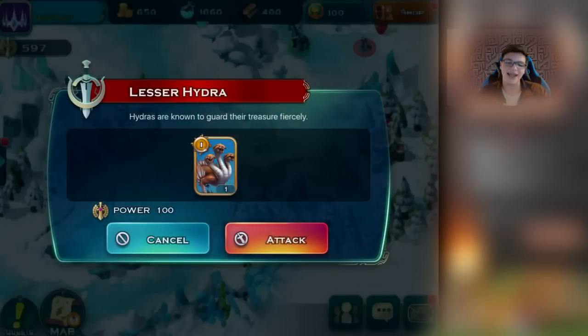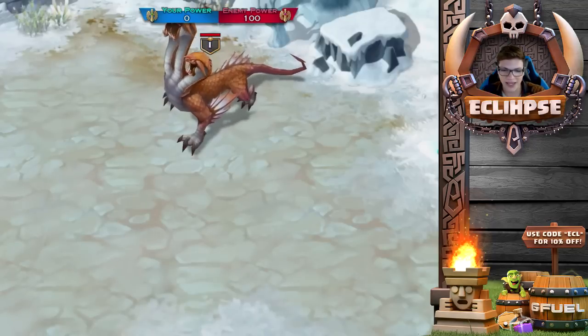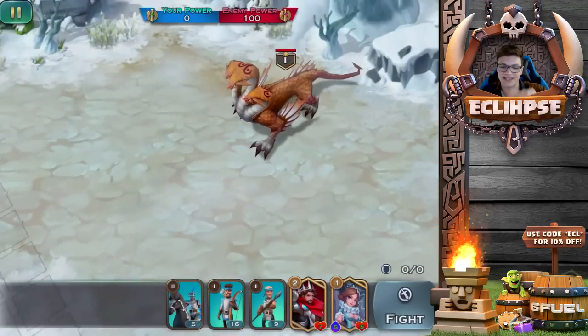Over here we can see some cool weapons. We've got to attack this Hydra. Now this game is probably going to look really overwhelming to a lot of you, just because you don't know anything about it yet. But as we play you'll see — this game is fairly easy to learn and should be making sense within a few seconds. Right here we have this Hydra and we need to take it out.